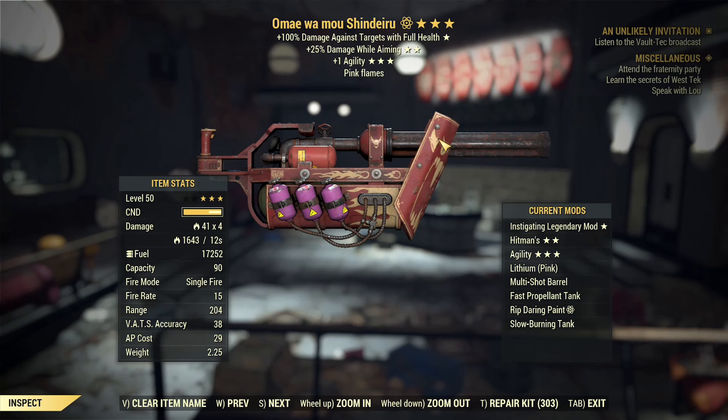So today's weapon is Omaewa Mo Shinderu — you're already dead. This is an instigating damage, while naming one agility cremator that I made the other night, and it is an absolute beast of what it does. Now if you don't know how the cremator's burn damage effects — well, is affected rather by the damaging effects that are on here — this is basically the best combination to get the most out of that first single shot in damage.